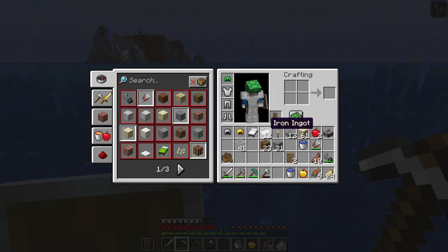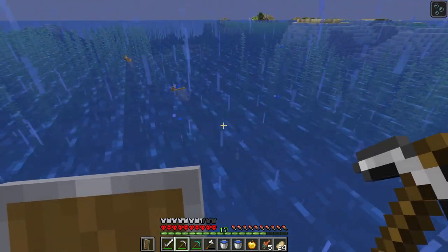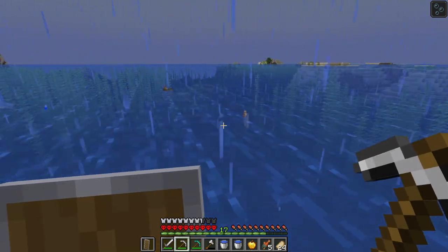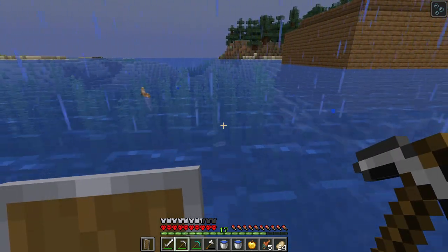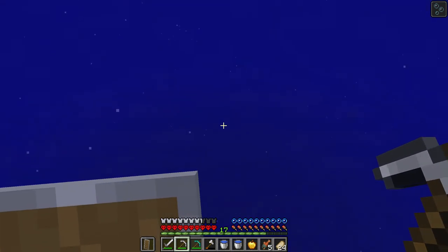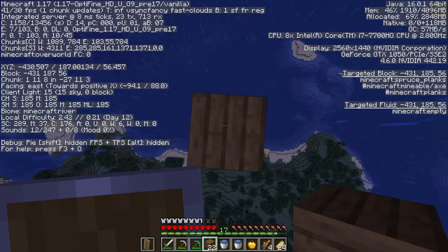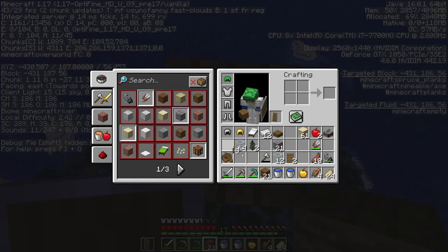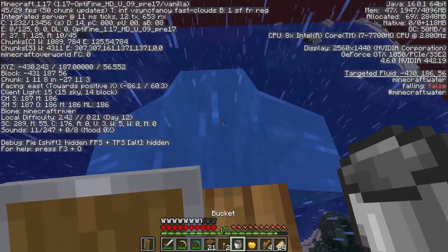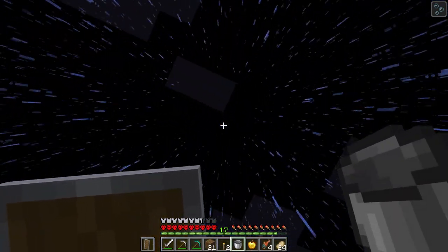I've just seen dead fish outside of this turtle hut. I believe there should be an axolotl somewhere nearby — there must have been one nearby and it must have killed the fish. Unless there's something else that kills fish that I don't know about — do dolphins kill fish? I'm going to force them to spawn. All I need to do is pillar up high above the darkroom pool I have constructed, and hopefully axolotls will spawn below because aquatic mobs will have nowhere else to spawn within the 128 block spawn radius.